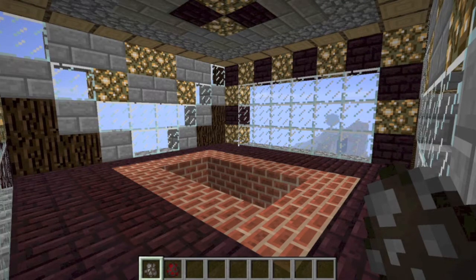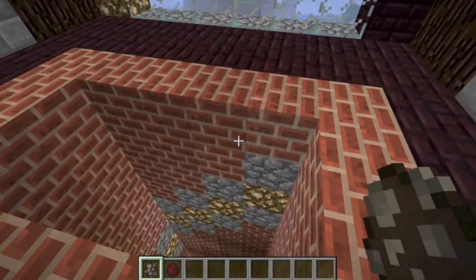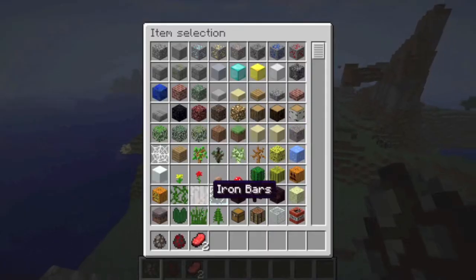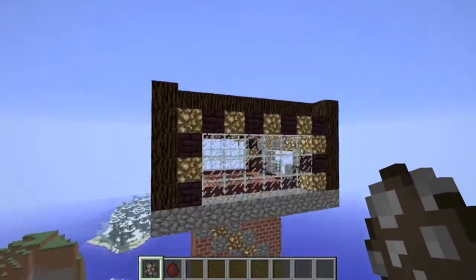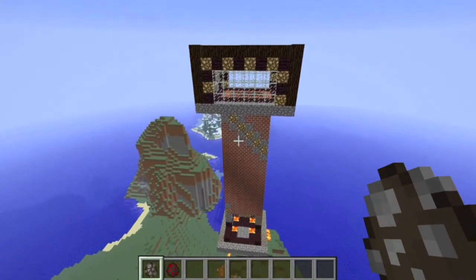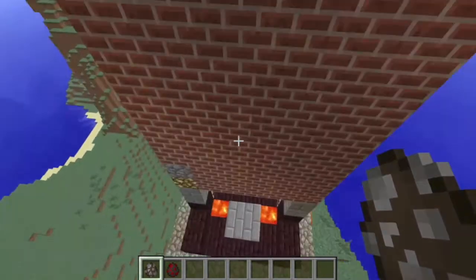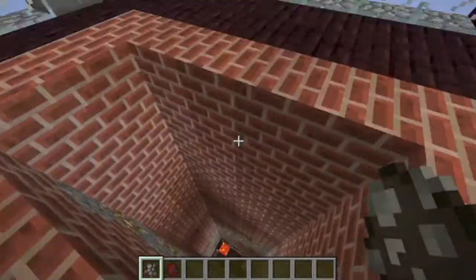It's called Mob Games. What you do is you make this giant tower and you make the mobs. They spawn like 20 of each mob, then they fall down. The last one standing, the last mob standing wins. If you want to download this map, it will be in the description below, along with how to play.